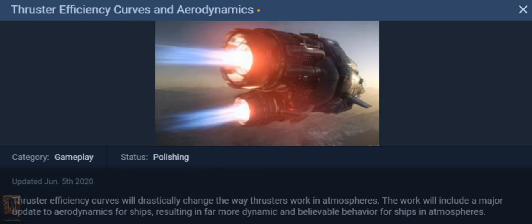Next up, I wanted to talk about the flight model changes through the thruster efficiency curves and aerodynamics work being done in the 3.10 patch. It reads that the thruster efficiency curves will drastically change the way thrusters work in atmosphere, with a major update to aerodynamics for ships resulting in far more dynamic and believable behavior in atmosphere. The key word being atmosphere.